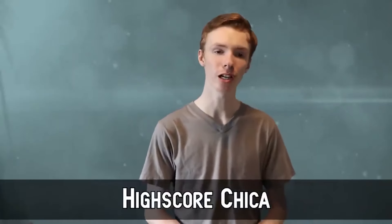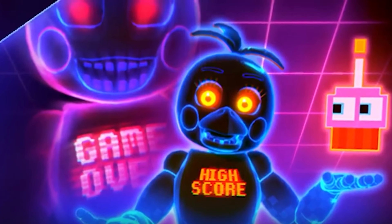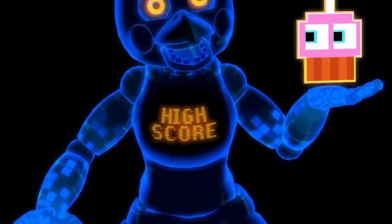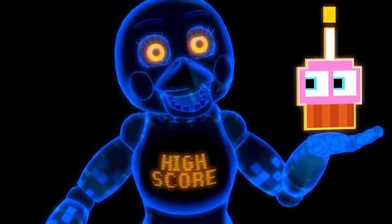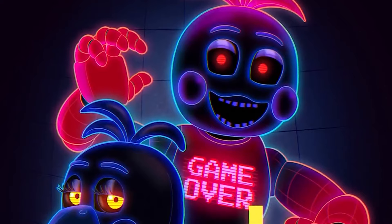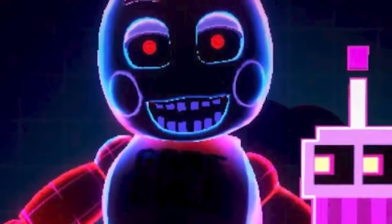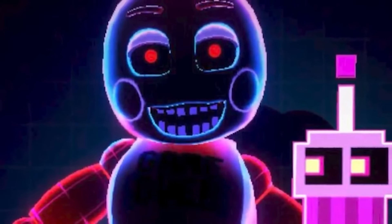Number 9: Highscore Chica. Highscore Chica is a neon-themed skin for Toy Chica, released in May of 2020 as part of the Arcade Mayhem event. This was the first alternate skin for Toy Chica, and she's joined by her 8-bit cupcake. Toy Chica is a neon blue animatronic with an aura effect, but also looks like a neon sign with only her edges being blue. Her eyes are orange and yellow, with the famous 'Let's Eat' bib changed to say 'Highscore' in the same orange as her eyes. In her attack mode, Game Over Toy Chica replaces the Highscore version, with the blue glow switching to red and purple, her eyes changing to red as well, her bib changing to say 'Game Over,' and her beak getting removed.